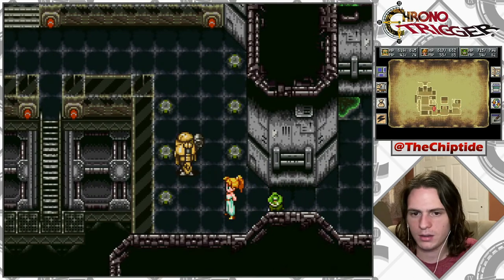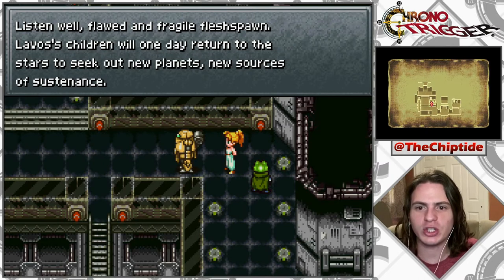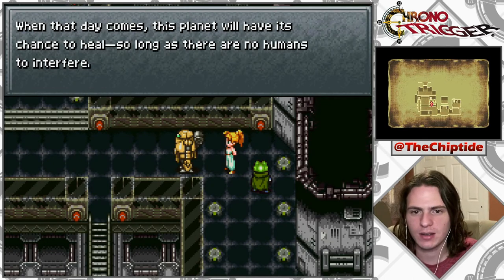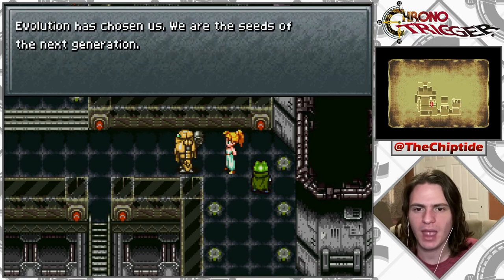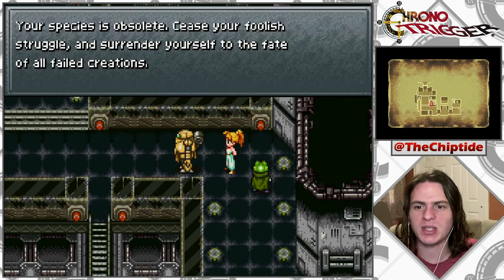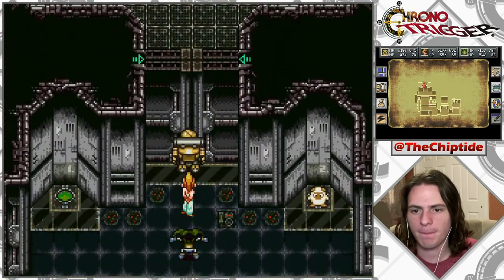Listen well, flawed and fragile flesh. Lavos' children will one day return to the stars to seek out new planets, new sources of sustenance. When that day comes, this planet will have its chance to heal, so long as there are no humans to interfere. We robots will establish a new world order - a unified nation of steel and pure logic, a utopia free of sadness and suffering. Evolution has chosen us, we are the seeds of the next generation. Your species is obsolete - cease your foolish struggle and surrender yourself to the fate of all failed creations. ...No.